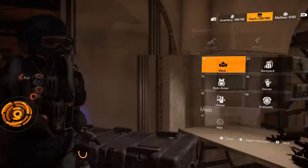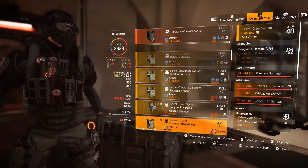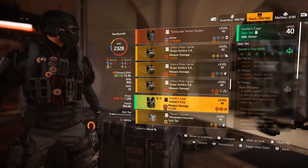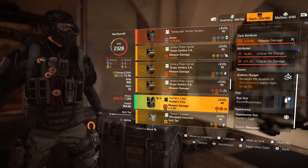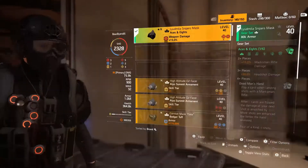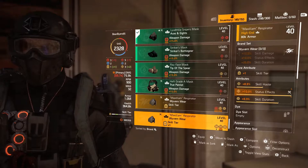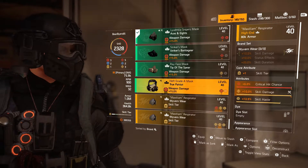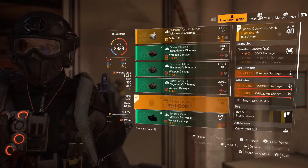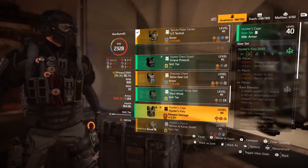So we move the Sokolov to our inventory and go down here. The chest was a Hunter's Fury, so we're going to go down here to our Hunter's Fury chest piece. We still need to max that one out. We're going to put that in our inventory. There it is — Sokolov and Hunter's Fury.